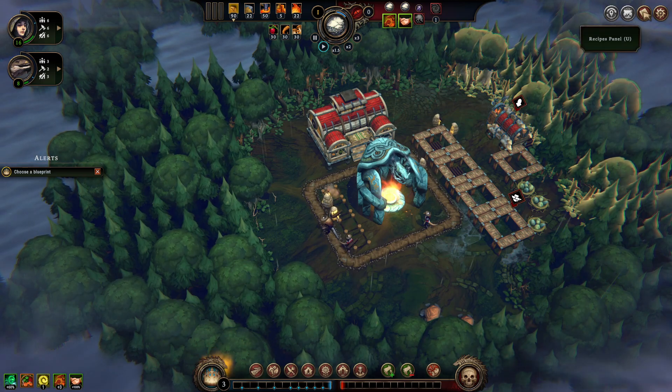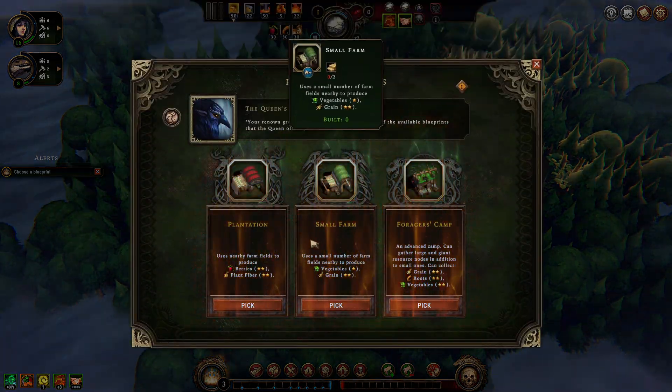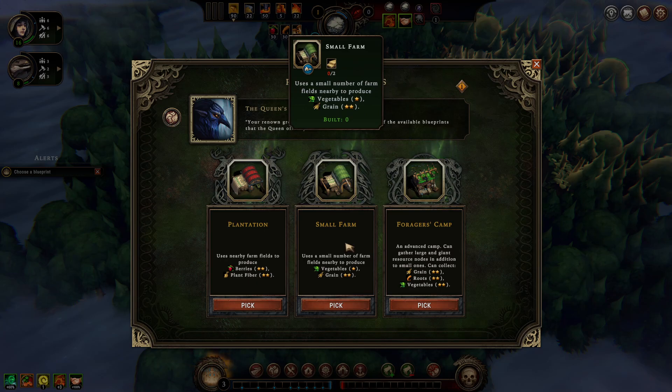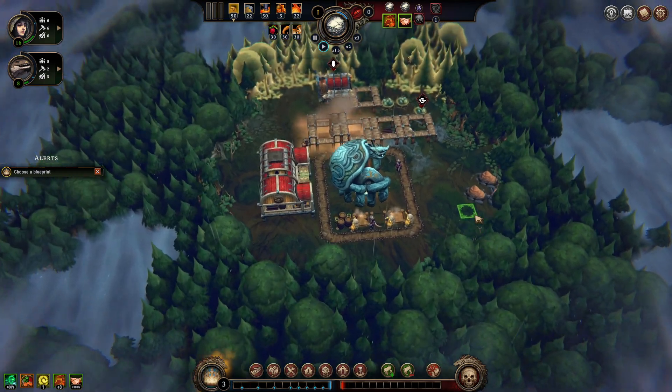We've got to choose some buildings, but I don't think I'm going to choose my buildings until we get the first choice, because I don't know whether these are going to be a good choice or not. We're supposed to get good fertile fields around here, but we haven't got any fertile fields yet.